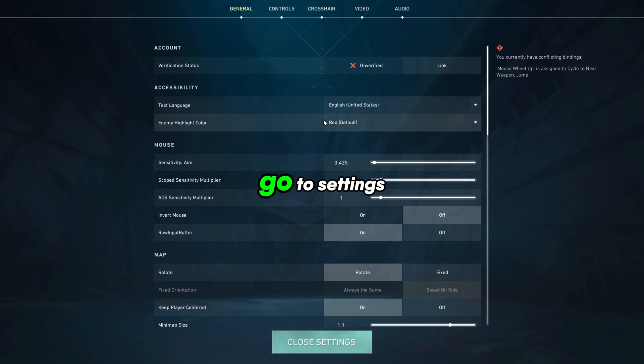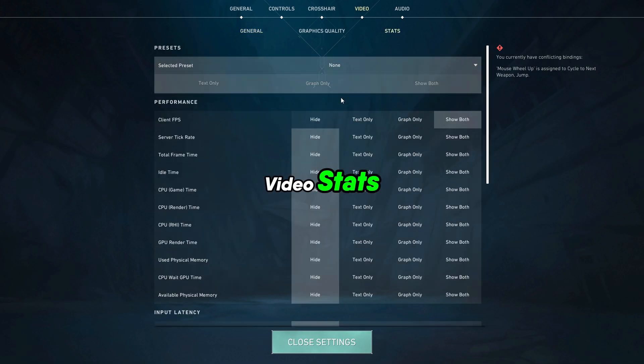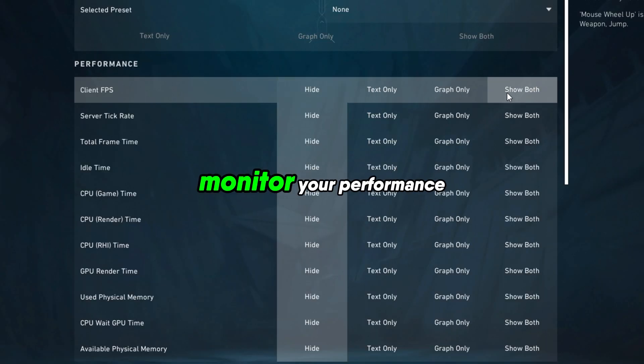FPS settings: go to Settings, then Video, then Stats. Enable the FPS counter to monitor your performance.